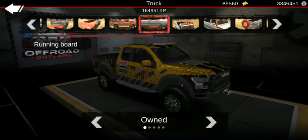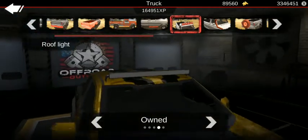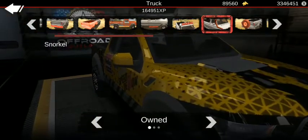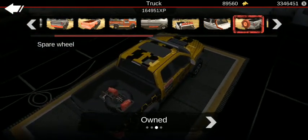The running board that comes with it is kind of weird. For the roof light, I went with the fourth option. No snorkels. Spare wheel — I do have it, but it's quite weird where it sits.